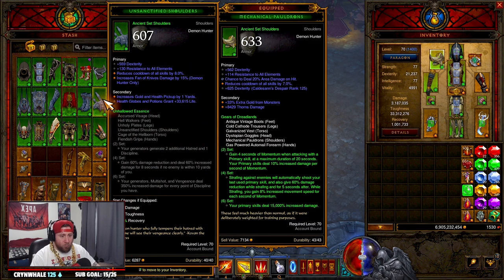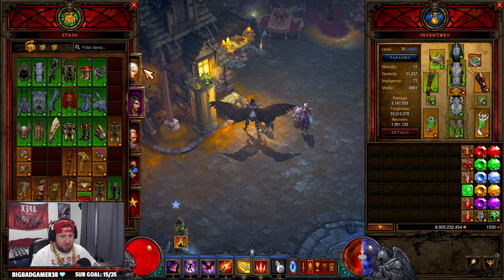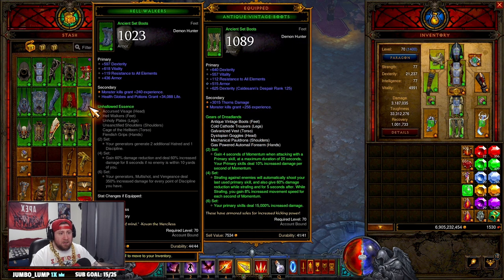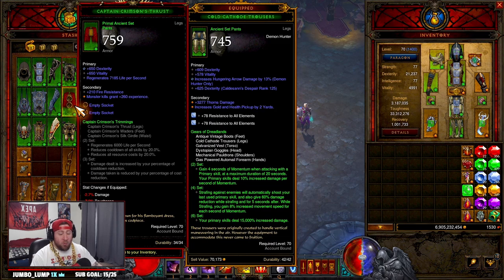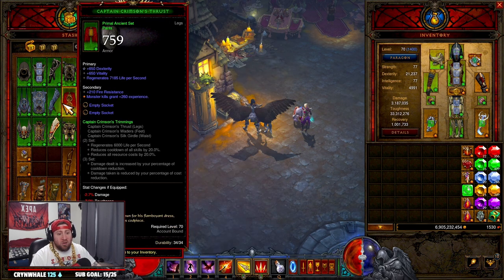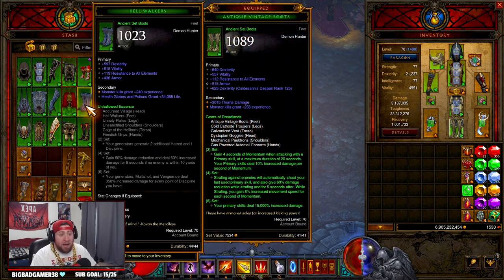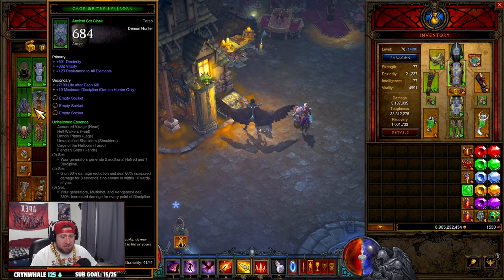When it comes down to gear, I like to keep anything that is ancient. While you're building different builds throughout your classes in the season, I like to keep things that are legendary — excuse me, ancient only. Of course you want to keep any and all primals, because you never know what kind of primals you're going to get. Always keep primals, and then ancient items only.